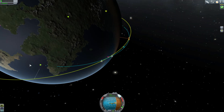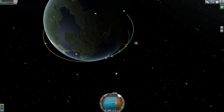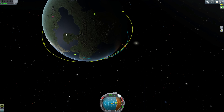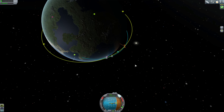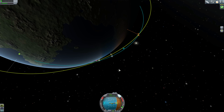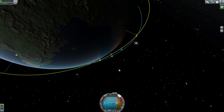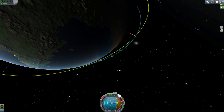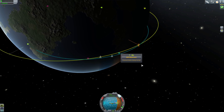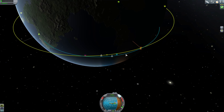Since we launched at a pretty good point, we got an intercept pretty quickly. There'll be other times when you have to choose how you're going to catch up — you can either lower your orbit to go faster than him, or raise your orbit, which is usually the quicker way, and have him catch up to you. If you want to rendezvous with somebody, you either want him to catch up to you by going slower with a higher orbit, or catch up to him with a faster speed by having a lower orbit.